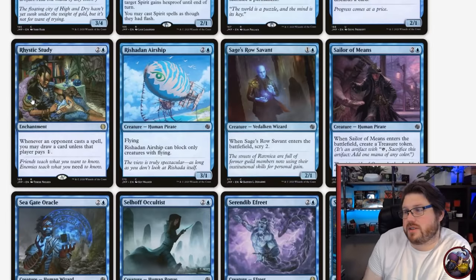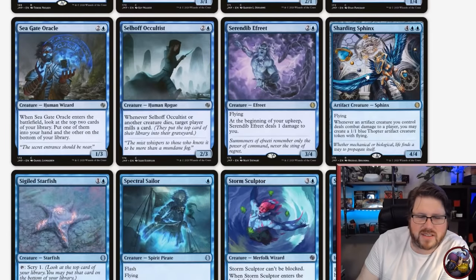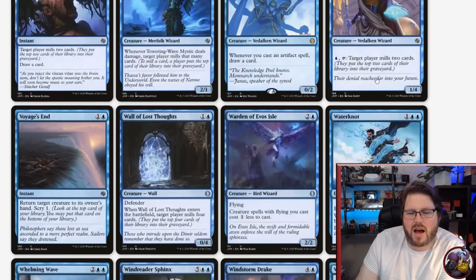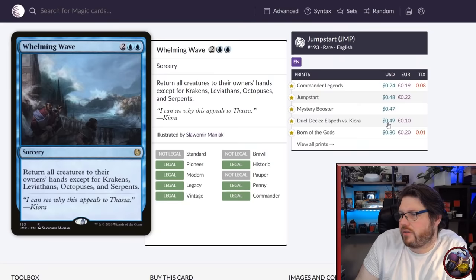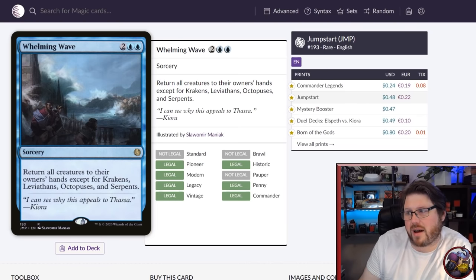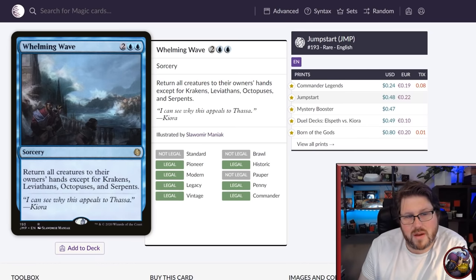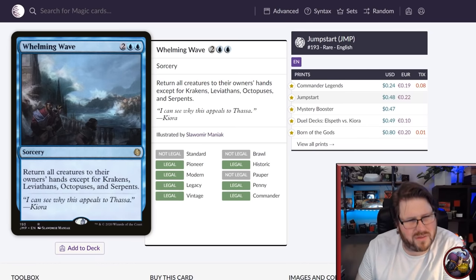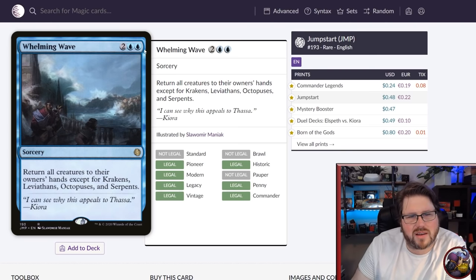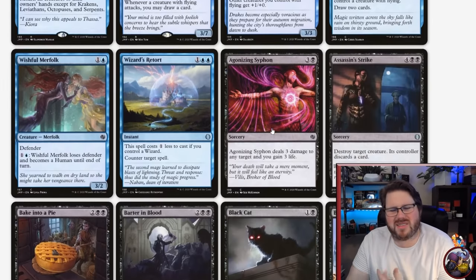In blue, Rhystic Study is obviously there if you want to ask everyone if they want to pay one. I like Sharding Sphinx, though it's not really that expensive. Blue didn't have a lot of standouts. I do want to give a shout out to budget card Whelming Wave — people look at Krakens, Leviathans, Octopuses, and Serpents and think they can't use it, but you should. It's a pretty solid board wipe effect, and with just a couple of those creatures it's better than Evacuation since the mana is cheap enough to redeploy something else.